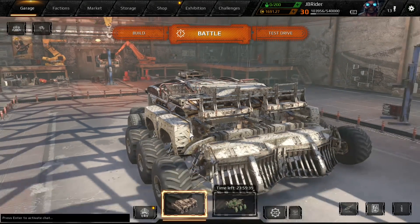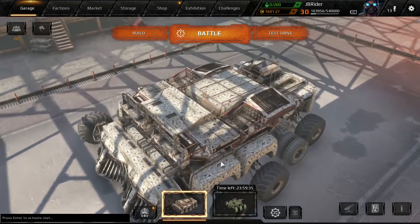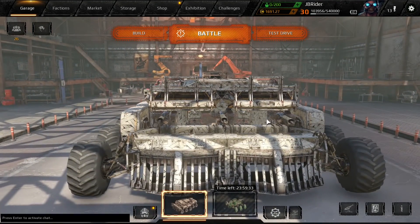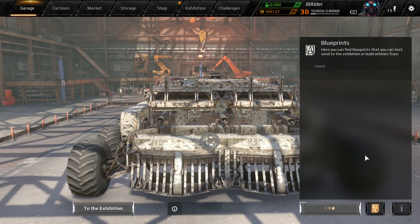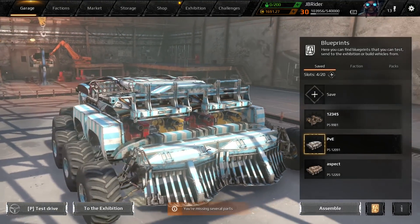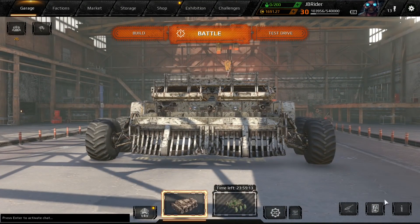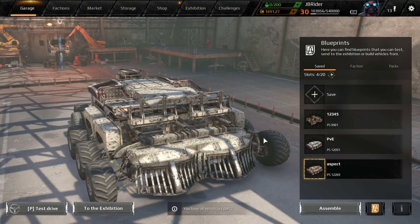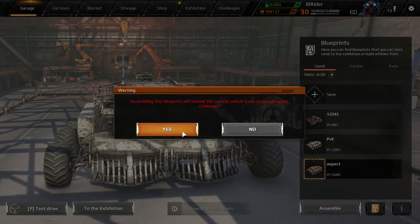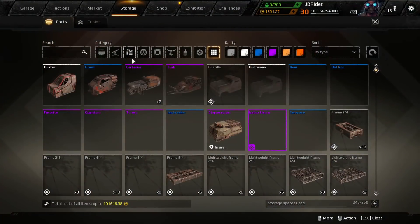Hey guys, JB here, welcome back to the channel. For today's video we're gonna take a look at this huge aspect build. It's originally an equalizer build for PVE — the owner is TKG underscore UMA. It's a PVE build for him, but we're gonna use it as an aspect build in normal PVE or PVP.